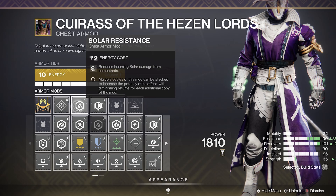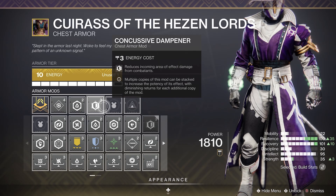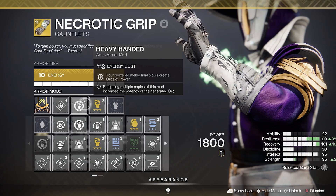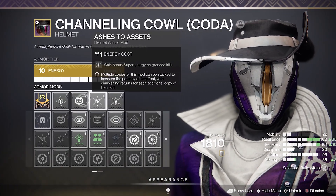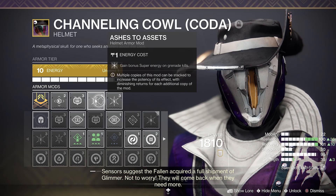On your chest armor I suggest running a solar resist since incoming solar damage is increased by 25%. Also run a concussive dampener to help reduce incoming damage from solar grenades and the boss's explosive attack. For gauntlets, run any mods that boost your ability regen when picking up orbs of power. Finally for the helmet I suggest you have a heavy ammo finder mod on along with some ashes to assets to get your super back on grenade kills.